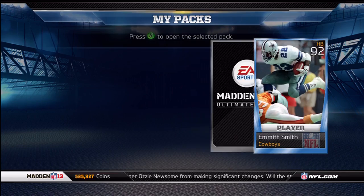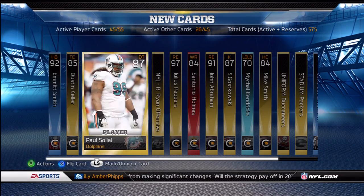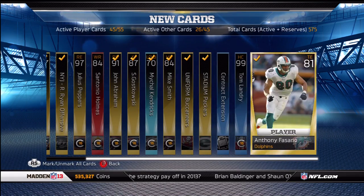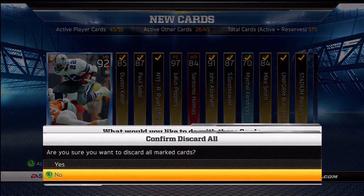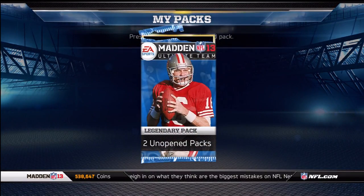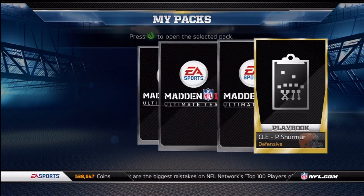Starting the pack off with Emmitt Smith — not the greatest start. Quick reveal it: Santonio Holmes, Julius Peppers, Tom Landry again. Toss those, send those to my reserves. Come on — Future Star Tavon Austin, or just a future star in general. I'll take any future star at this point. Come on, give me a future star.